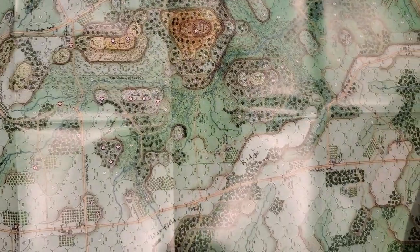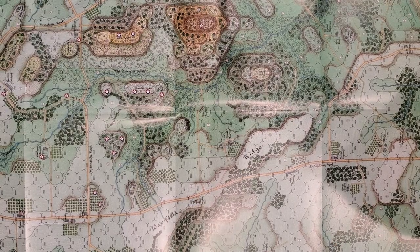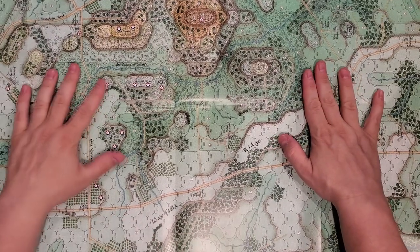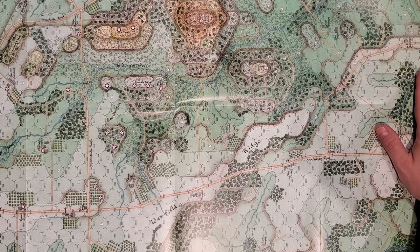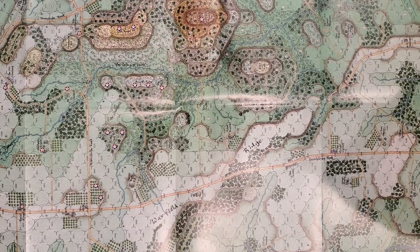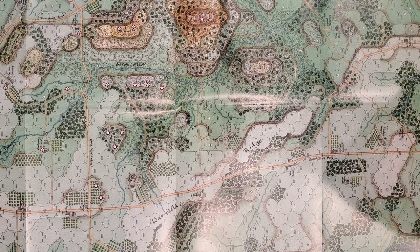And then we have a map. Unlike Stonewall's Sword, which is Cedar Mountain, this is a full-size map. You can tell Rick Barber did the map — it's got his characteristic style and is, as usual, very attractive. I will repeat my previous criticism that the hex numbers in a lot of this map are very difficult to read. Anytime there's anything other than clear terrain in a hex, the hex numbers are hard to read. All this stuff in here is very difficult to see. Aside from that, it's an attractive map.